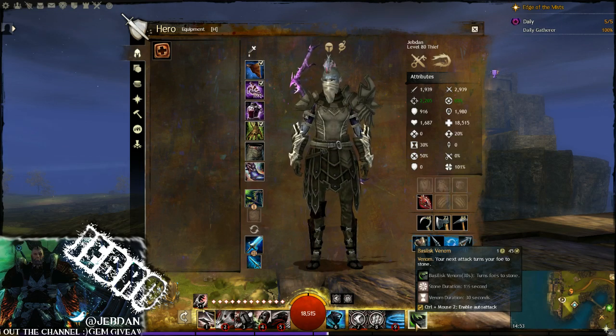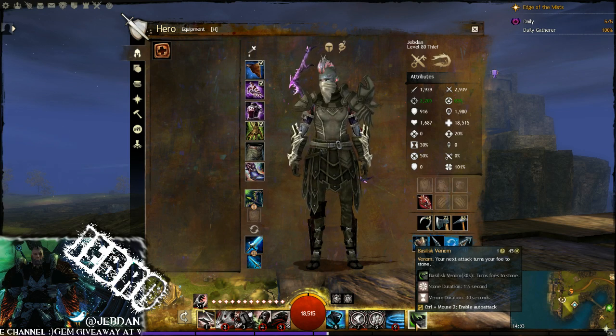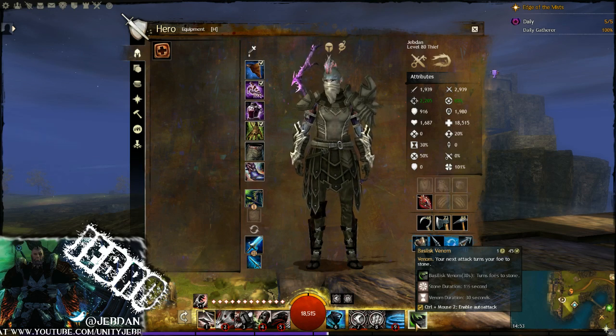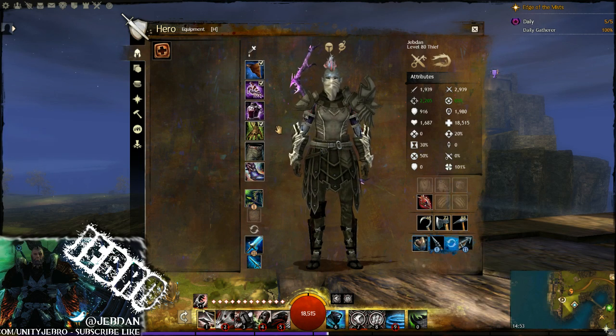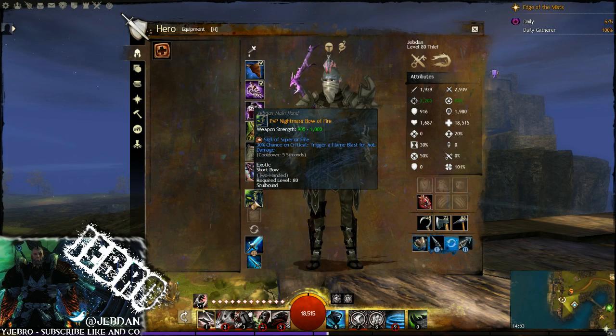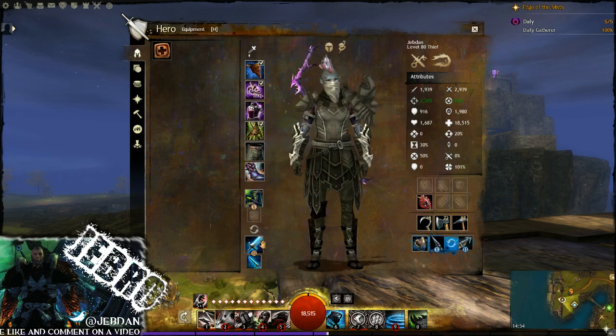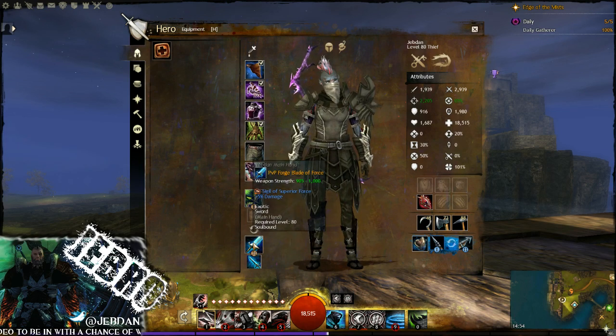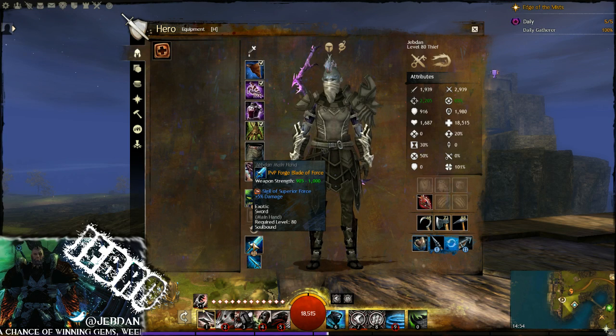Most of the time I use the short bow to range and get that stone target up so everyone can get on the target as well. Sometimes I can't get into a fight because there's so much AoE cleave on the floor, so I'll use it to assist the party and move out to another point if needed. On the short bow we're going for the Sigil of Superior Fire, which is a 30% chance on critical hit to trigger a flame blast for AoE damage. We use this again on the dagger as well - cooldown is five seconds, so it's quite low, which is great. On the sword, we go for a plus five percent damage sigil.